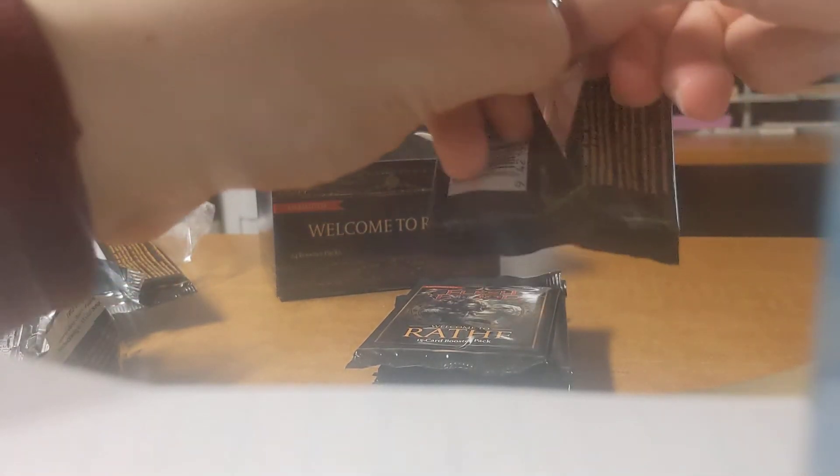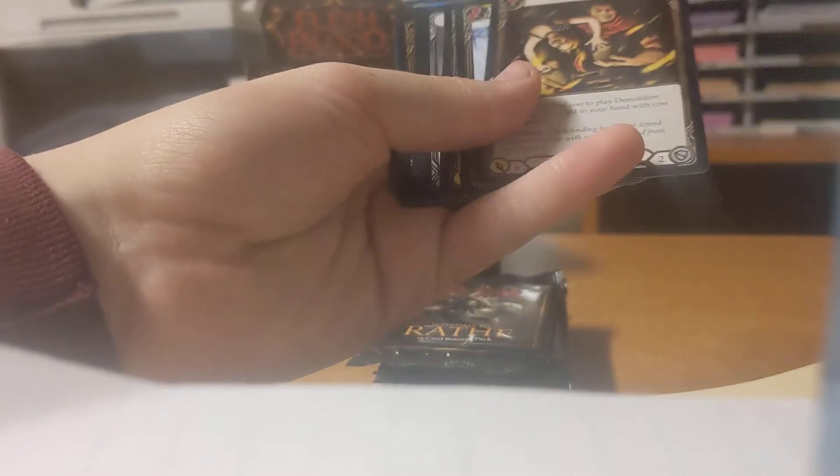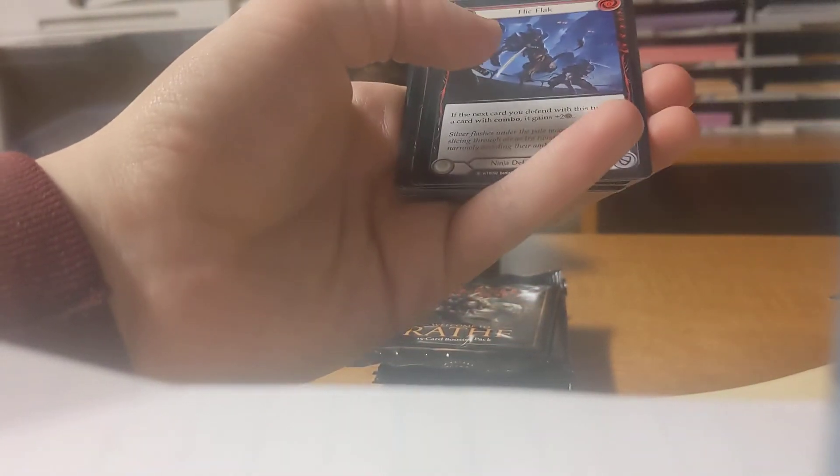Last Doranthia pack and she gave us a foil Super Rare. I thought I would easily get all the heroes — I mean they're just tokens, so it's not like they're expensive or anything. Oh there's Katsu — look at that. So I'm missing Doranthia. I already have a Bravo; I'm missing Doranthia. But cool — Katsu.